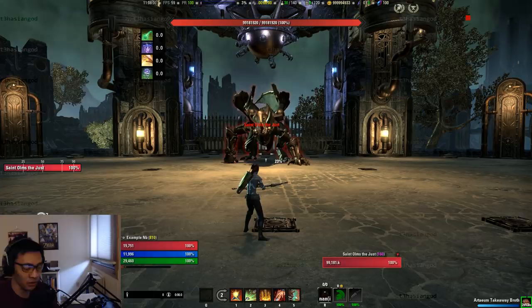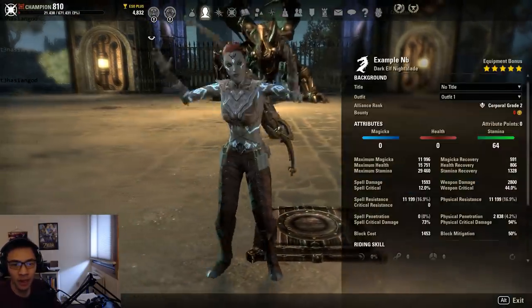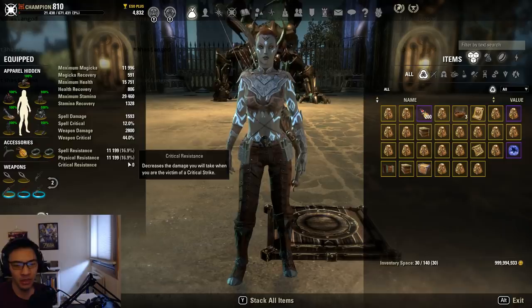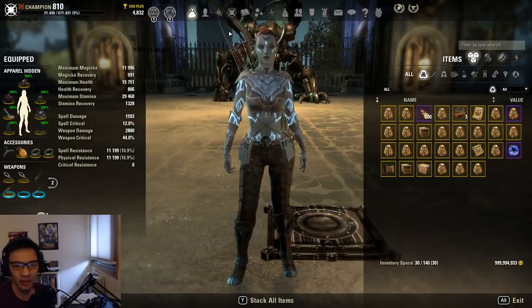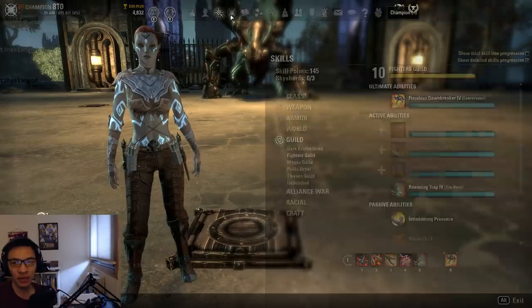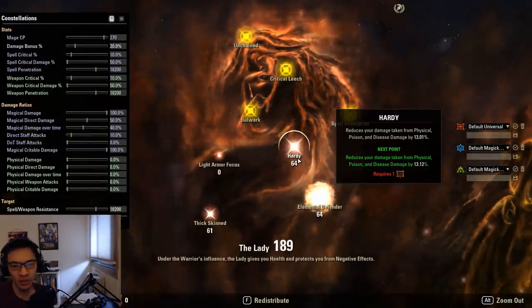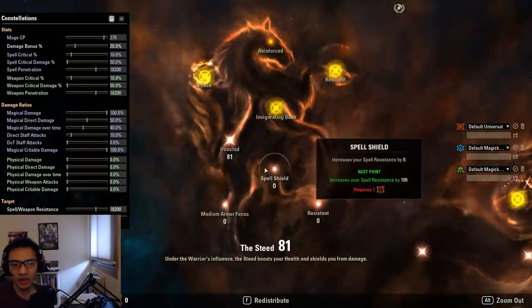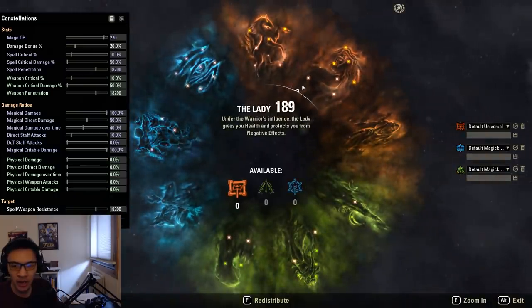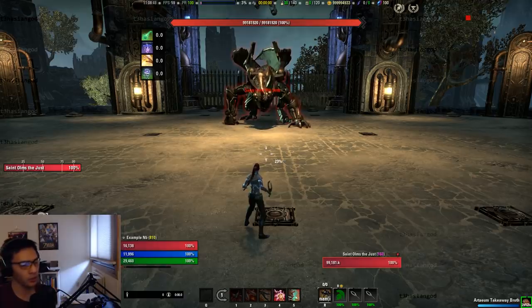I am on a stamina DPS build, not wearing anything out of the ordinary. We have 16.9% resistances, and I won't be using Surprise Attack so I will not have Major Resolve. For CPs, you have to take the red CPs into consideration: Hardy at 13% and Ironclad at 24%. We'll have to add those into any calculation to make sure everything is taken into account — resistances, Ironclad, Hardy, and eventually Merciless Resolve, minor maim, and blocking.